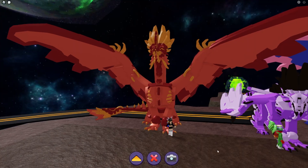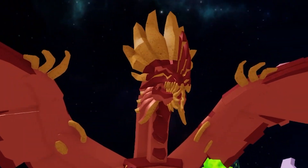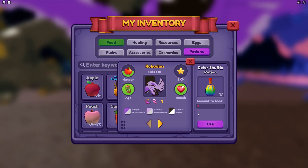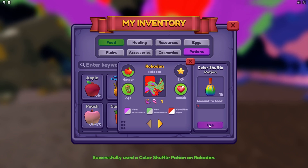Oh, it looks like a presentation — it really does. Wait, what? It looks — it reminds me of these colors. You know what, never mind. Time for me to use color shuffle potions — one.